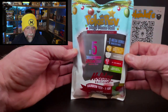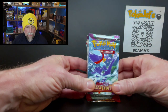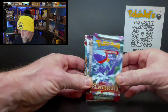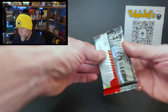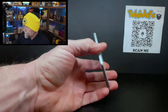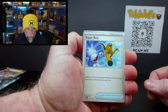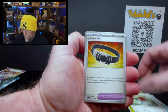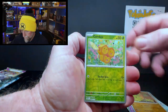Before we get started we gotta warm up like always. This time I'm changing it up — instead of 151, we're going with Paldea Evolved. We got six packs to start things off. Can't come into these expecting to get a gold or high tier, just hoping to get some hits, and even those aren't guaranteed. Remember, this is like a lottery ticket jammed inside a lottery ticket.